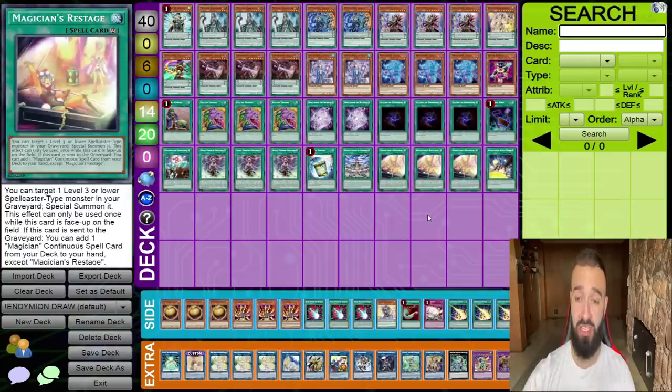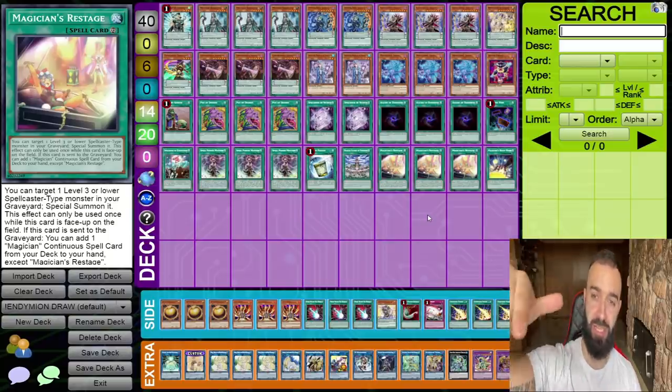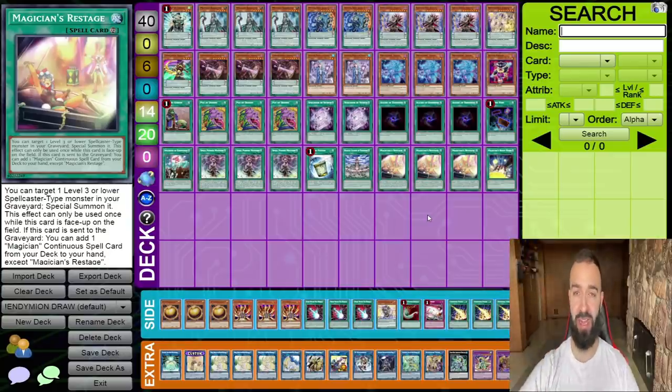If you guys want to see more of this deck, I'll be dueling with it on Patreon today. So if you guys want to see some replays, go check it out on my Patreon — it's all in the description below. If you guys want to help support the channel, go check out TrippGaming.com. We have the best playmats in the game, and we're almost sold out of the Joker Kieran Iris playmats, so get yours ASAP before they sell out. Hope you enjoyed this video — smash the like button, comment down below the best deck, and I'll see you guys in the next video. Peace!